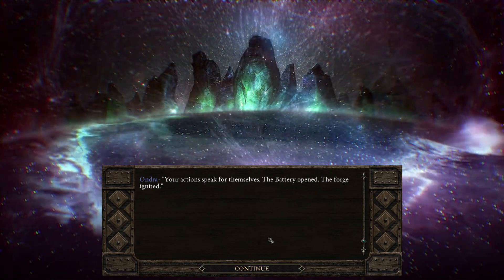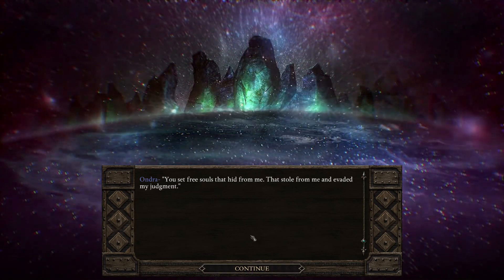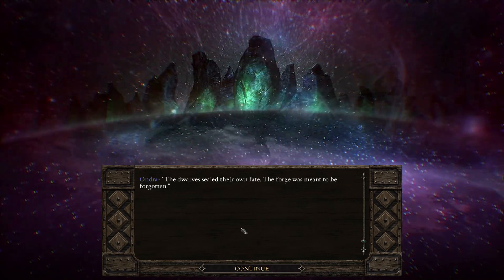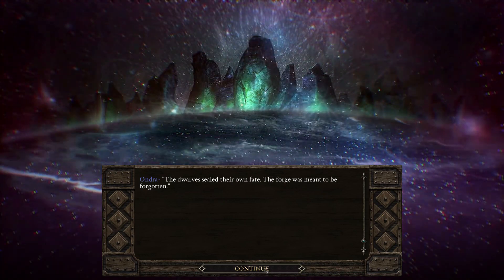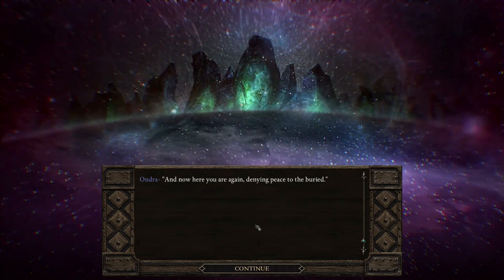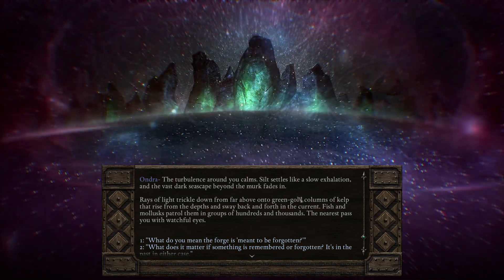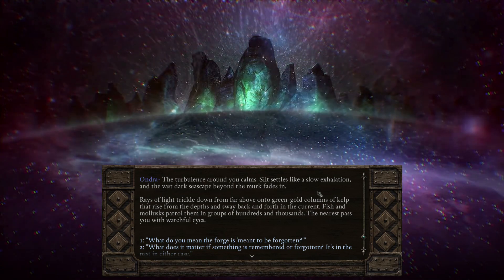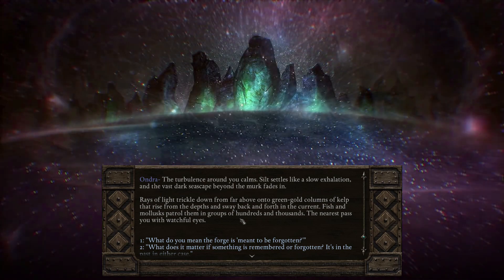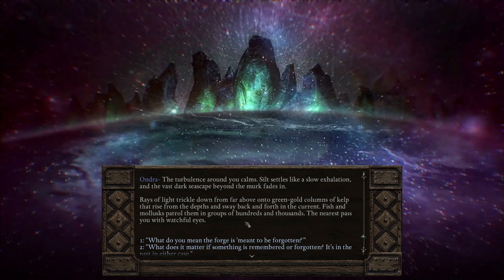"The dwarves sealed their own fate. The forge was meant to be forgotten." "Was it really? And now, here you are again, denying peace to the buried." The turbulence around you calms. Silt settles like a slow exhalation in the vast dark seascape. Rays of light trickle down from far above onto green-gold columns of kelp that rise from the depths and sway back and forth in the current — fish and mollusks patrol them in groups of hundreds and thousands.